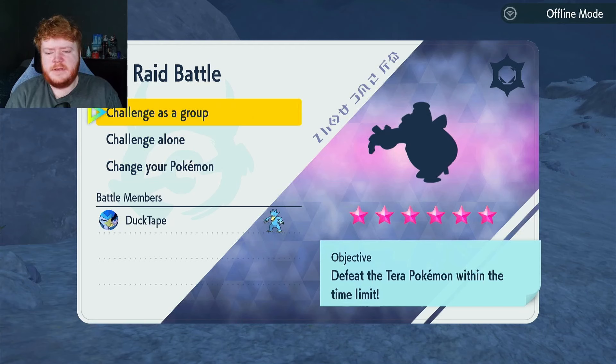Now we're going to use Nasty Plot — that'll get us up four stages. It says 'drastically rose' on screen. Poltergeist again, then the Shell Bell activates from our own item. We're on half health but we managed to set up very well. We're on plus four Special Attack and our ability is Simple.